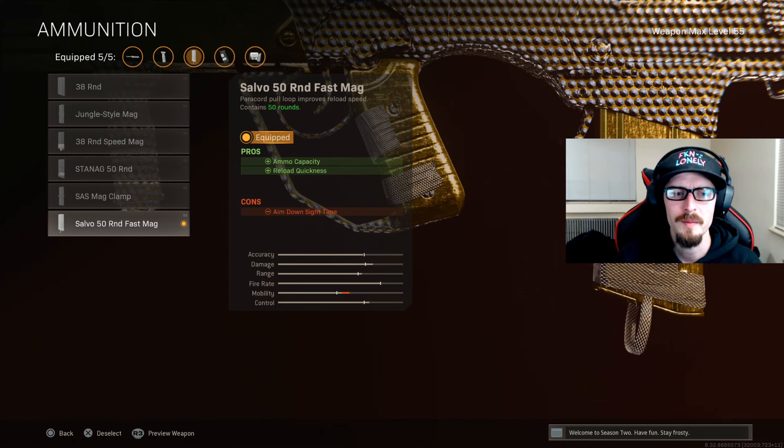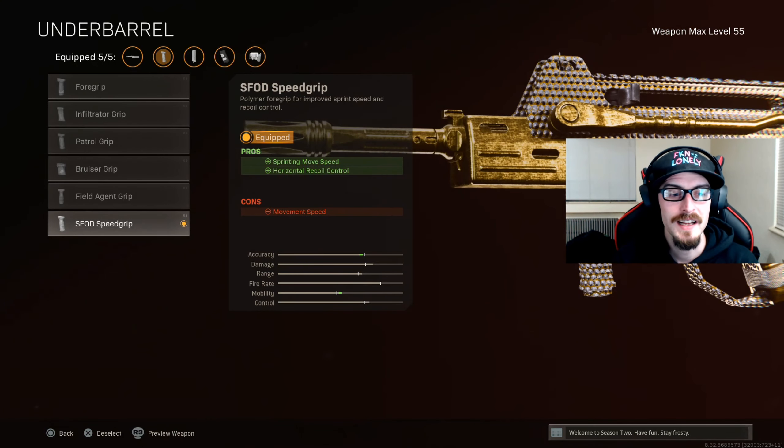For the ammunition, we have the Salvo 50 round fast mag. There's no reason not to use this — you're definitely gonna need the biggest magazine, and the fast mag lets you reload quicker than the stock no-attachment version by quite a bit. Reload time is decreased by 36% running this, so 50 rounds, go for it. Our last attachment is the SFOD speed grip, which helps sprinting move speed and horizontal recoil control. Vertical recoil is a lot easier to control, so having less side-to-side is important. The only downside is a slight movement speed penalty, which isn't huge.